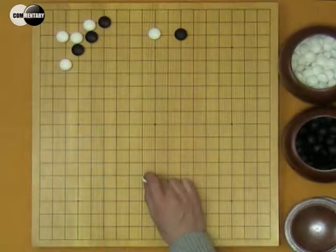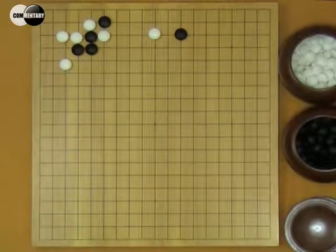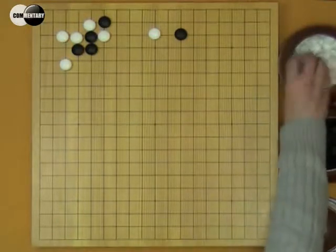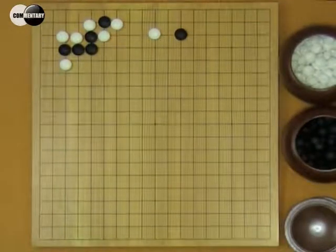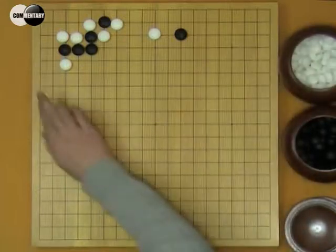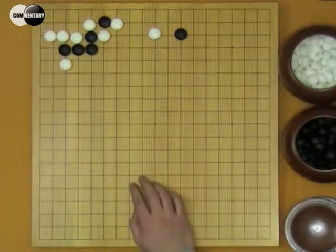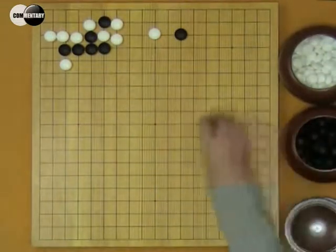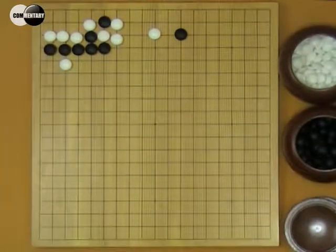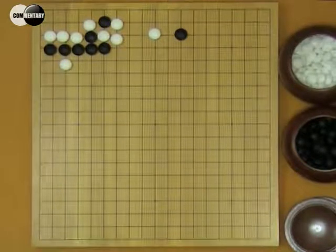W's efficiency is very low. But W can't counter attack. If W atari, B connects. B connects, W atari, B pushes. W can't block — too many cutting points. W has two nobi. This W stone is chipped off. This result is good for B.